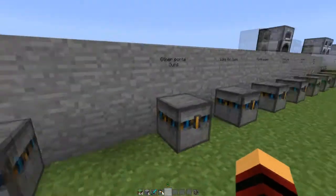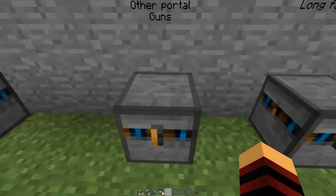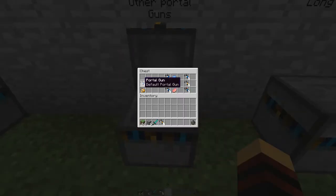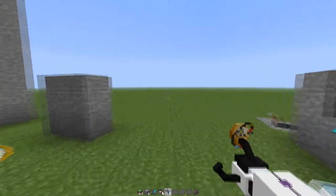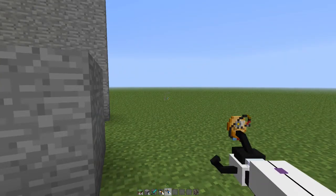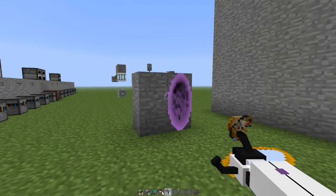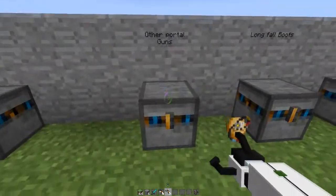So that is the crafting recipe for the Portal Gun. Now if you move over here, there are actually Portal Gun subtypes. As you can see, there is a Potato Gun — if you use a default Portal Gun and a potato, it will craft the Potato Portal Gun. And as you can see, there's GLaDOS who actually talks. It also uses different color portals — a green and a purple portal.